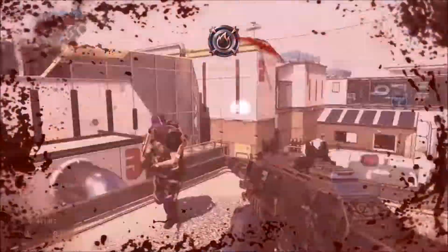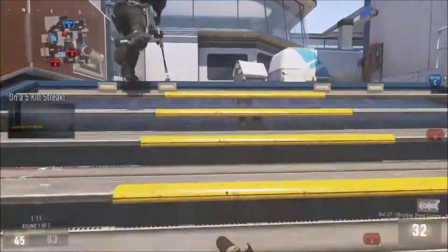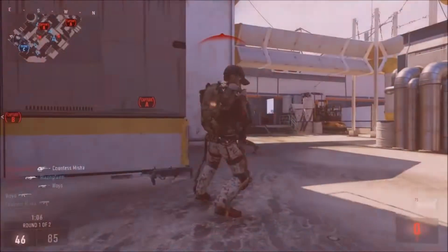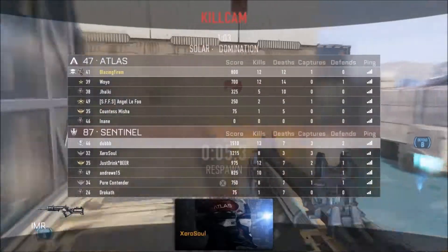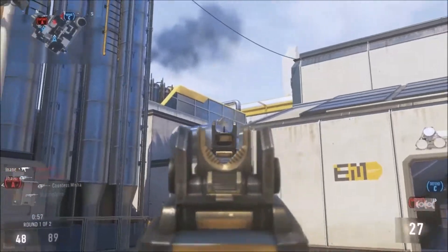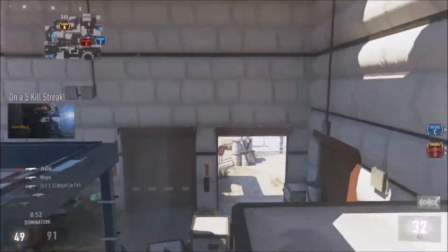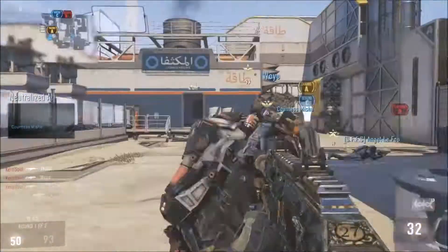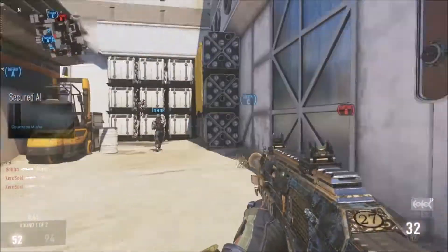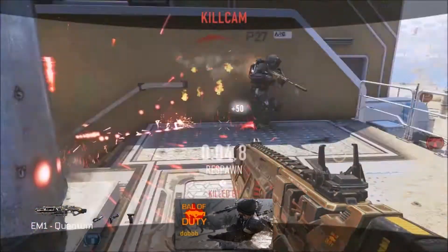And I am also using the quickdraw so I can get the fast aim-down-sight on people. The assault rifles are really good in this game because the BAL is just really strong right now — it's probably going to get patched, or other guns are going to get buffed. That guy destroyed me with the IMR right there. And SMGs aren't really too good — mostly because they kill so slow, four shots. The only ones that kill in three shots are the KF5 and ASM1. If the other ones like the MAC-11 would kill in three shots that would help.